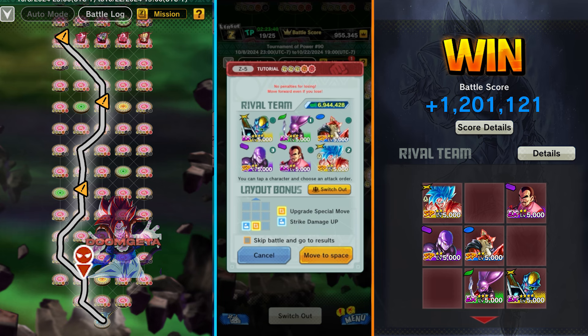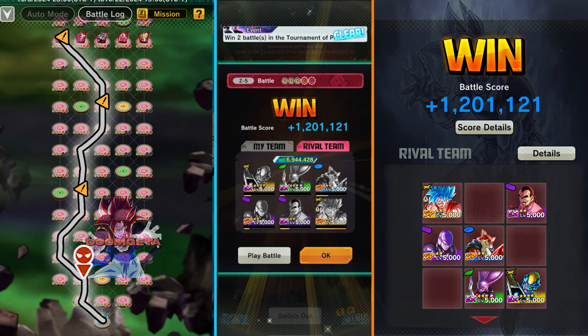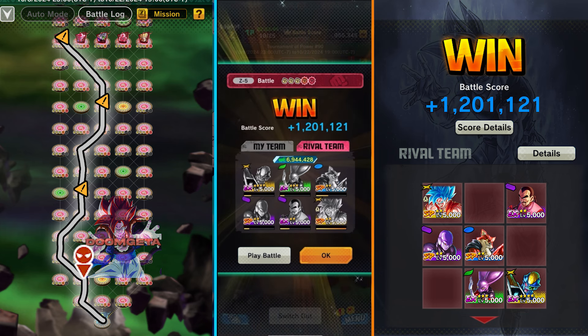Then let's go ahead and get Hit next. Keep in mind, if you're running Strike, Hit does have a strike cover change for Dyspo, so be careful. After that, we'll go for Basil, Tao, and then Murder. Coming out of that one, we did avoid the super attack, but we did not kill both units in turn one — I had to finish off Super Saiyan Blue Kaioken on turn two. His super charge was all the way filled up — we were very close to getting hit. If this scares you, go for the Kaioken Goku first.